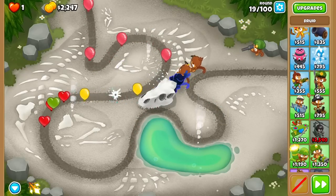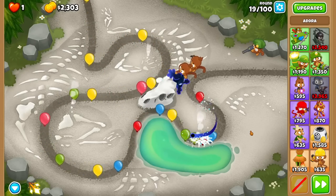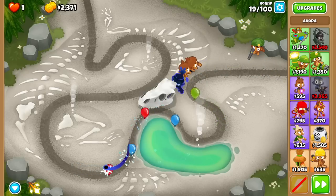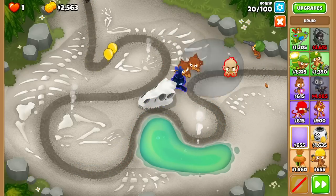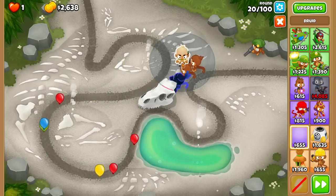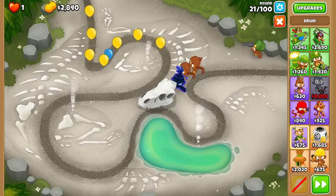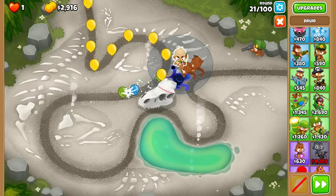Think of it in real life: if you made $5 an hour in 1980, that $5 is still $5 today — same principle in BTD. That $200 I made on round 10 will probably be worth $50 in round 100, given how high the inflation is. I think I can buy the Druid straight up, so I'll give it a go. Oh, I can't. That's how expensive the Druid is — I can't even afford it yet.